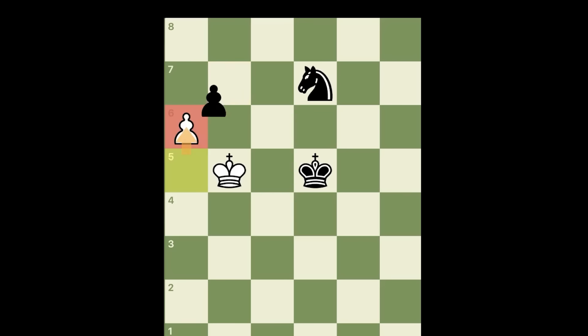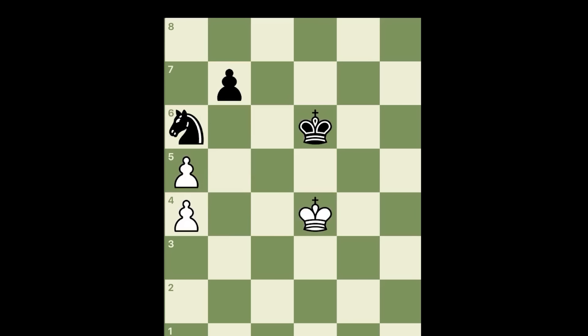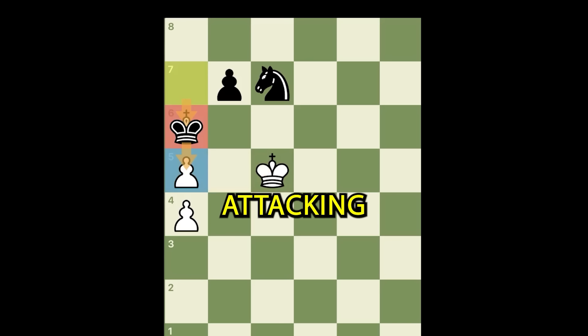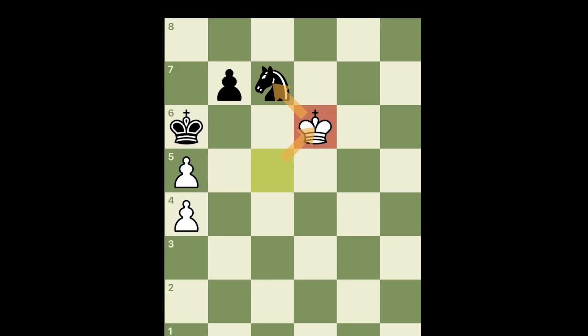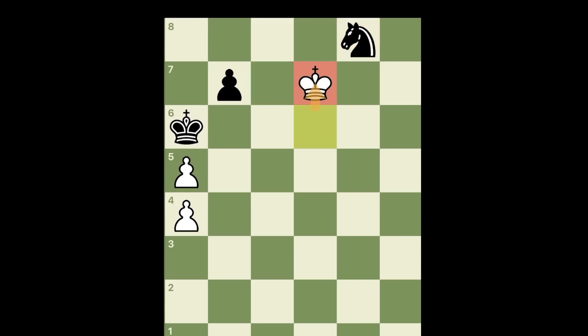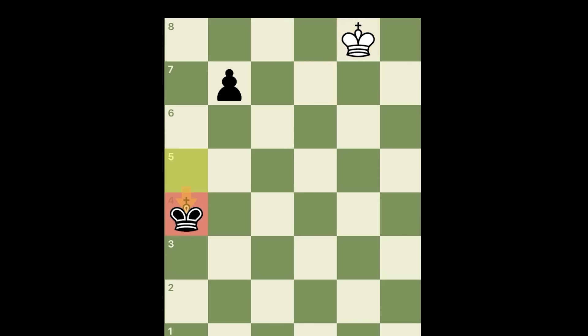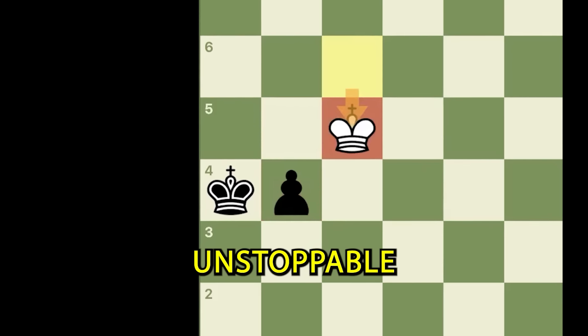But wait — I said the grandmaster messed up; he could have won this. King c7, king here, king b8, king c4, and now king a7, king b5, knight check, king c5, and king here attacking the pawn. If he attacks our knight, we check. And if he wants our knight again — this time, give it to him. Take the pawn, and when he takes the knight, take the second pawn. This pawn now is unstoppable.